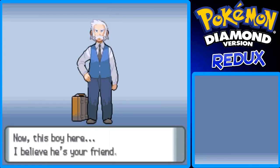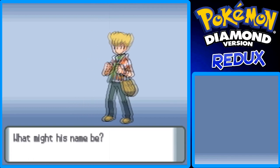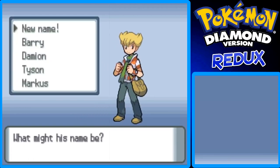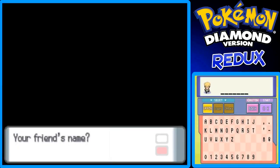Now this boy here — I believe he is your friend. What might his name be? His name is not going to be Barry, Damien, Tyson, or Marcus. It's actually going to be Sam — Sam the Real Tibio Sea. If you remember in my Pokemon Leaf Green walkthrough guide, I named my rival after Sam the Real Tibio Sea. Just naming him Sam — S-A-M.